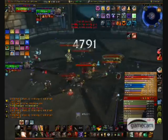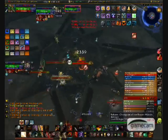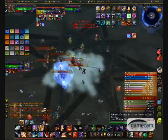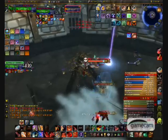The Shamans can use Heroism or Bloodlust, Hex, and all sorts of Totems which should be killed. Finally, the Warlock will Fear, use Demonic Circle, spawn his pet, and do Hellfire which is another AoE that should be interrupted.